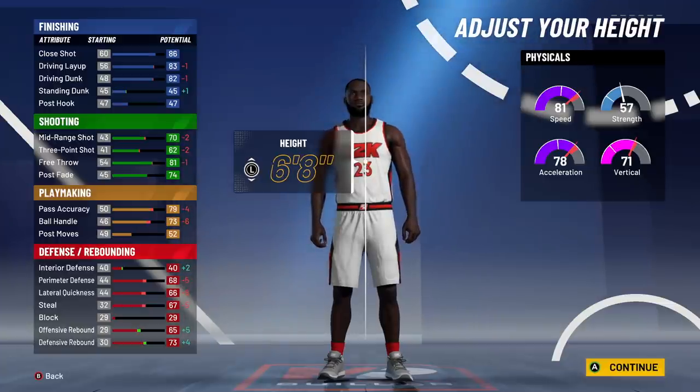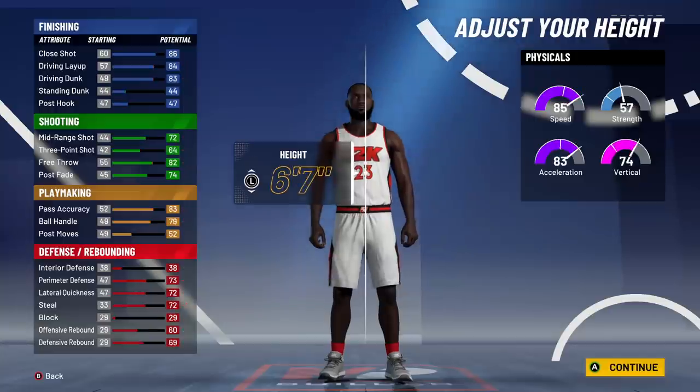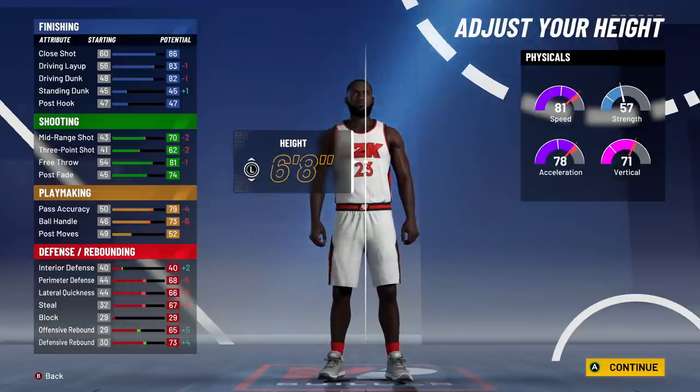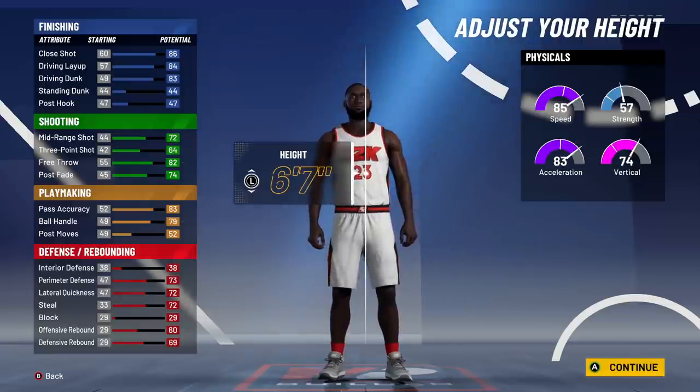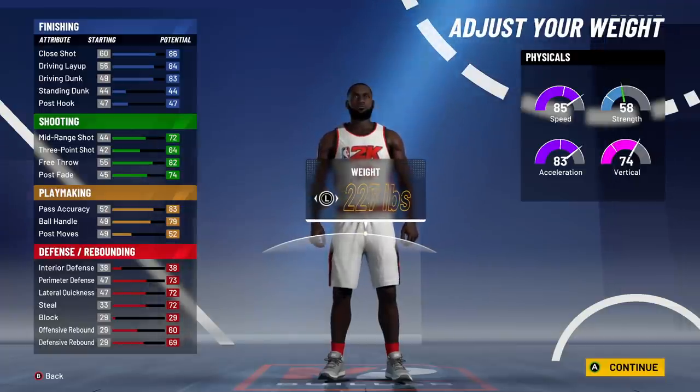For height, 6'8 would be nice but we don't know if we get the plus five to all attributes, so for now I'm going 6'7. Also when the full game comes out you can switch to the metric system and go like 6'7 and a half. There are a bunch of different choices once the full game drops, but in the demo we're going 6 foot 7. Now here's a new feature they added to the builder.